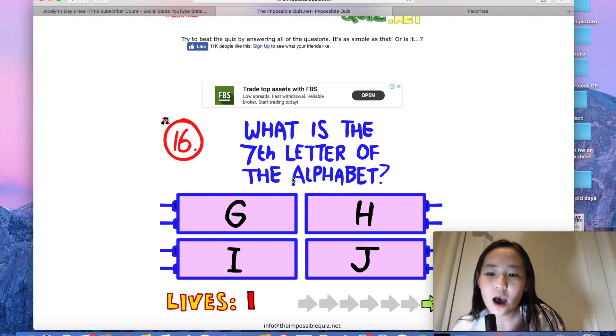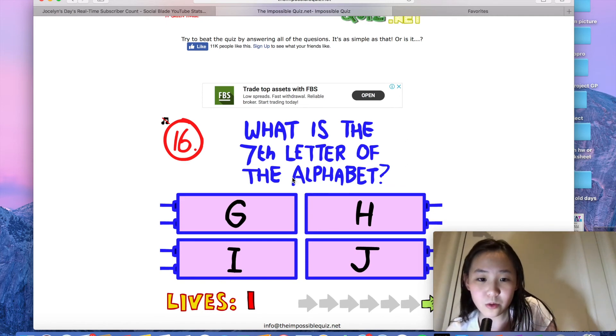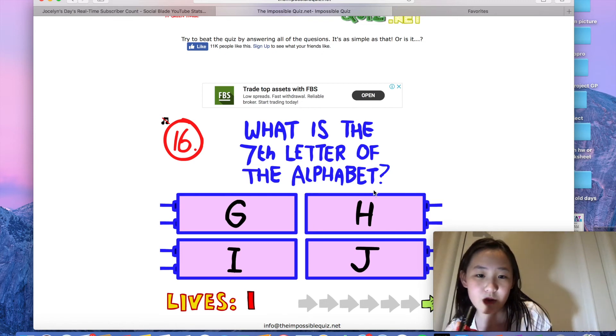What is the seventh letter of the alphabet? A, B, C, D, E, F, G — G! What? One, two, three, four, five, six, seven. I actually have no idea what this is like.